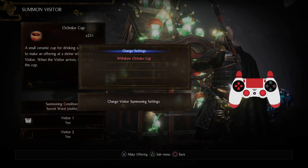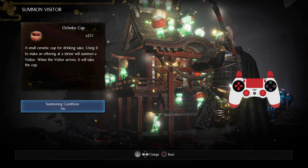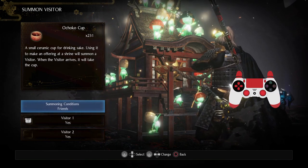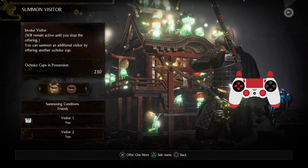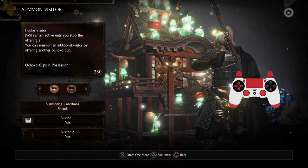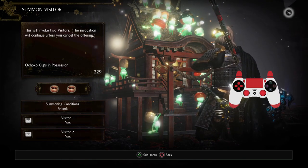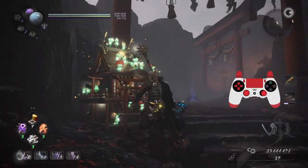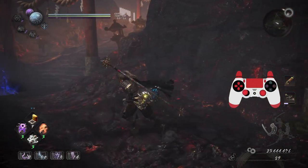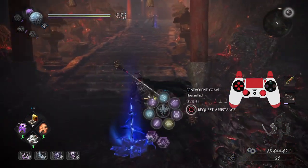What you can do is change the settings so you can have only specific people visit you — whether that be friends, no conditions whatsoever, or locked with a secret word. So I'm just going to say I can only have my friends join. Then you can offer Ochoco Cups, which is the currency you will need in order to summon visitors. You can invoke up to two people. What I can do is leave the shrine, play freely, and if they can join, they'll join. Nothing will change about the level — no extra enemies, and the HP of enemies doesn't change.